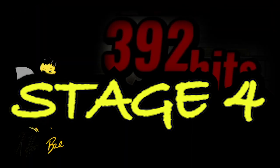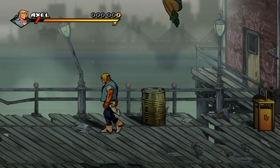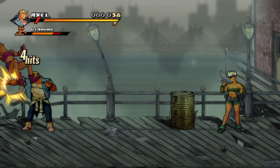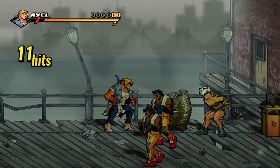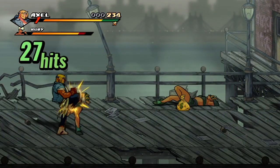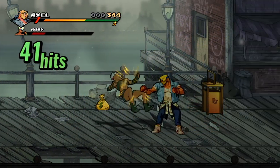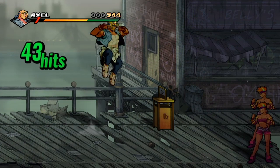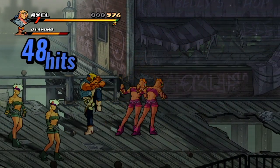Welcome to stage 4 — home of the annoying jumping girls, but we got this. The first thing we do is head to the barrel to bait out the girls to the left. Once we've handled those we can always hit the barrel to keep the combo going if someone hasn't already come to you, and then of course push everything back towards the wall.